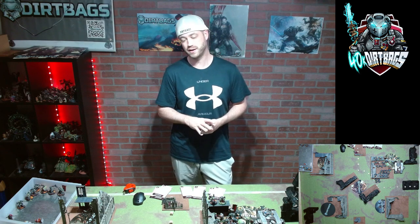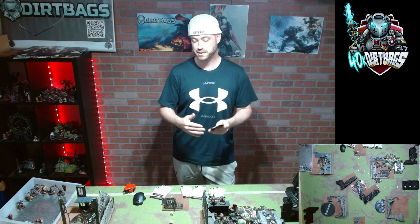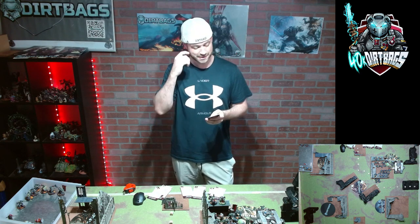Behind Enemy Lines will be hard to get on turn one going first with Grey Knights. If you go second, you can teleport assault and come within three inches of the enemy deployment zone. Going first it's very hard to get across the table and you don't want to sacrifice a unit for just two points.